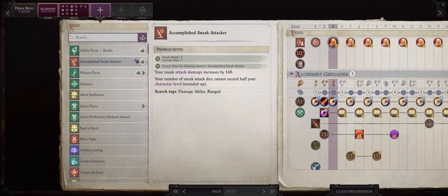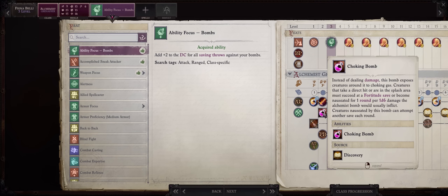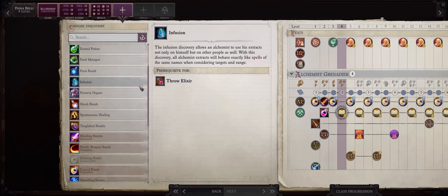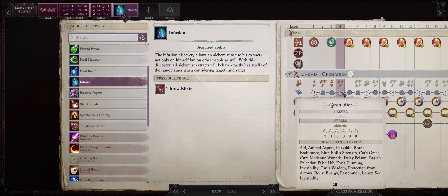For level 3, Ability Focus: Bombs — this adds plus 2 to the DC of many of your powerful crowd control abilities, starting with Choking Bombs, but later we'll get a lot of other powerful debuffing effects. At level 4, increase Intelligence — which is also what you should increase on all other levels. For your level 4 discovery, Infusion — we can't really delay it any longer, and at this point we already have level 2 spells and a lot of powerful buffs for your party.